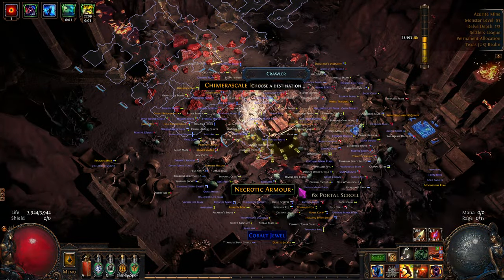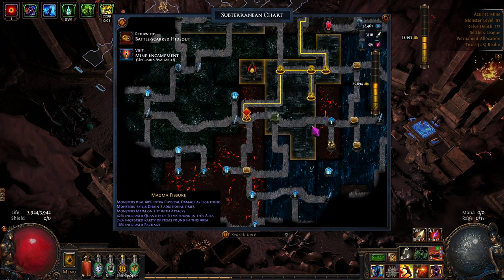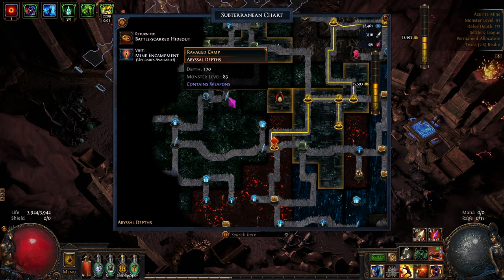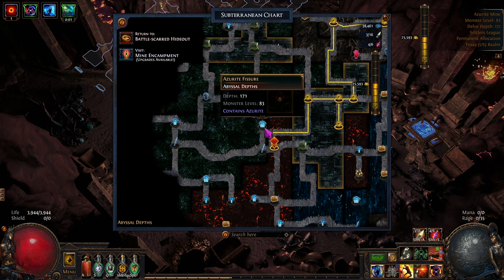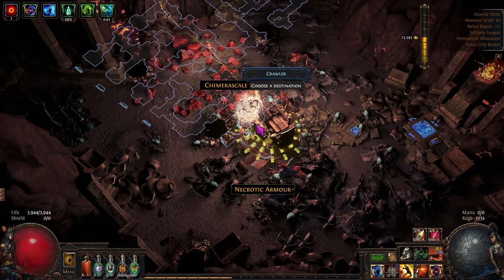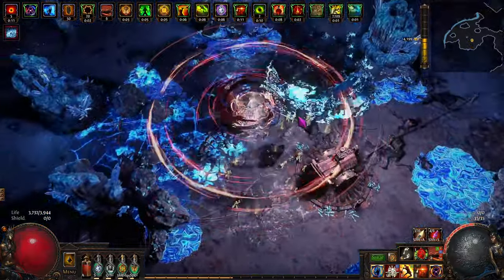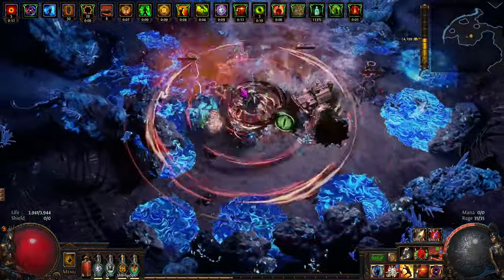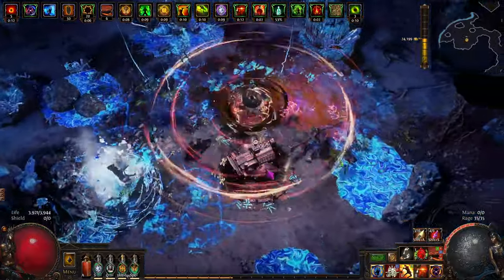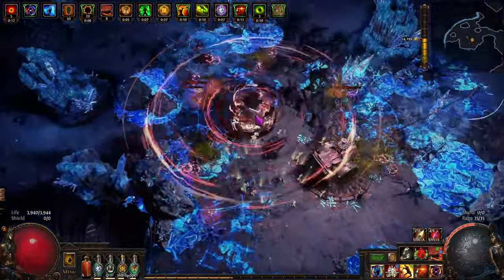If you ever need lots of portal scrolls and wisdom scrolls, just come down here and they stack up for you. I'm going to work my way over here and then I'll cut away and come back. I need some more azurite. It's a big triple azurite node. We'll wait to use our war banner and Valhaste when the big guy drops at the end.